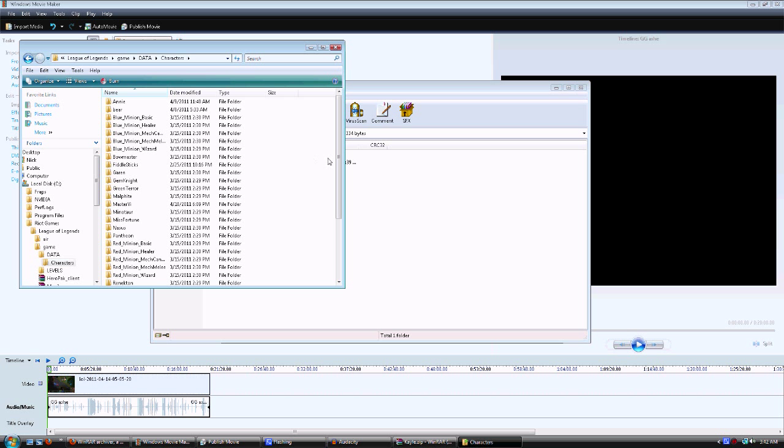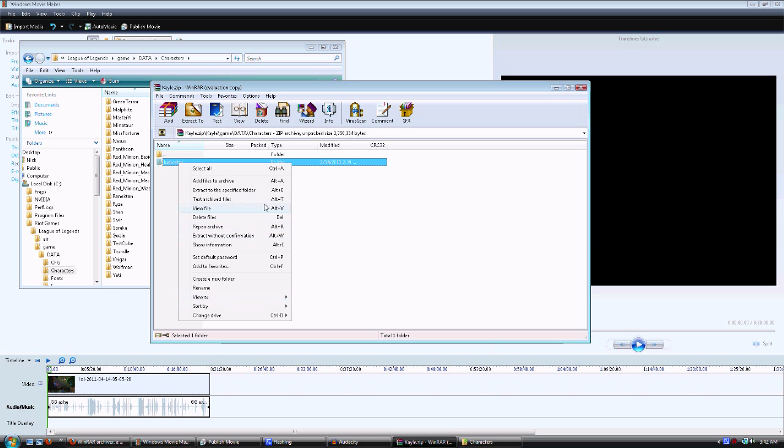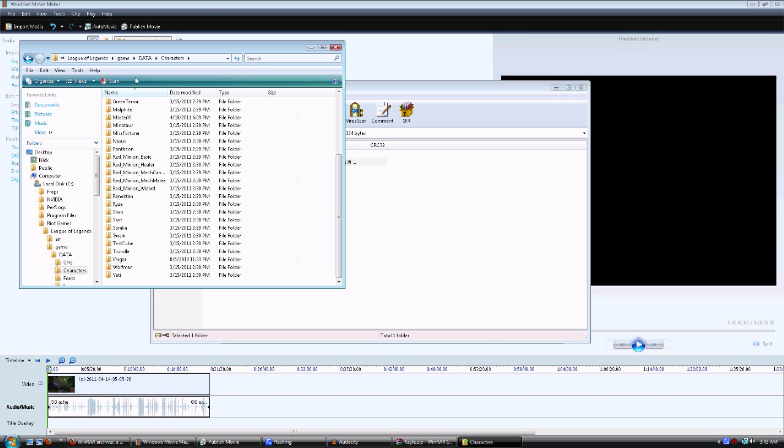Go into the directory system, data, and then into characters. Right now I have all these characters — some of them have weird names like wolfman, yeti, and Warwick. But all you have to do is find judicator. There's no judicator here right now, so that's easy. All you have to do is copy it — Control+C is the hotkey for copy — then click inside the characters folder and paste with Control+V. Now judicator should be in here — yes, so there's judicator.